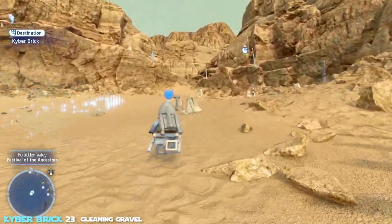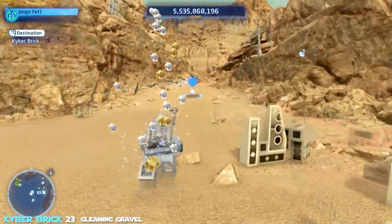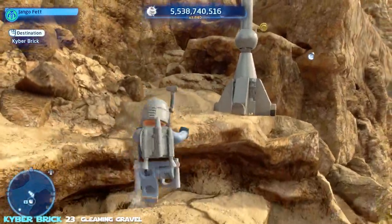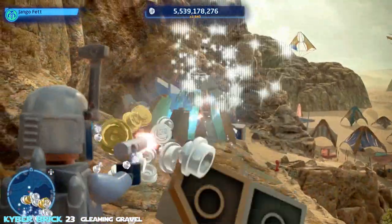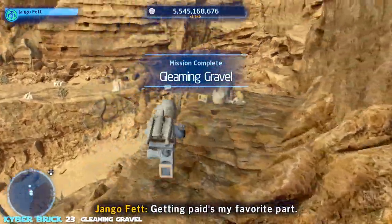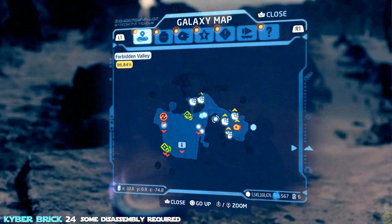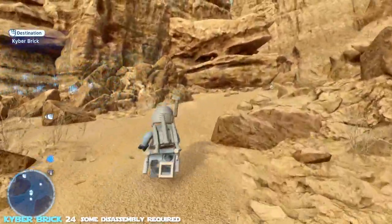Running up the hill to the next one — 'Gleaming Gravel.' Follow the waypoint marker, make a left, and it's just up there hiding. Honestly kind of a lazy brick compared to some of the harder ones, but we'll take it.